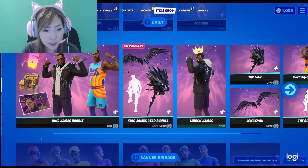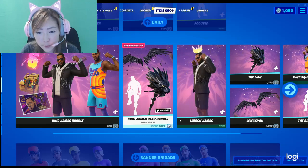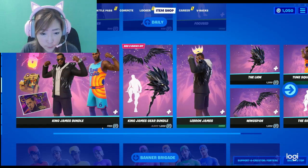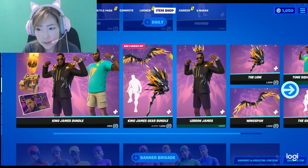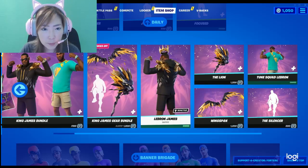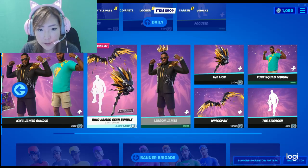And we have the King James bundle, which is LeBron James. He also has a gear bundle, which is pretty neat. I don't know why mine says it's free, but it's not — I think it's around 2,600 V-Bucks. It's a pretty good value if you want all of them, and the glider and the pickaxe and everything turns gold, so that's neat.